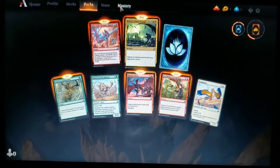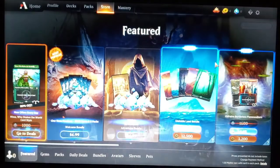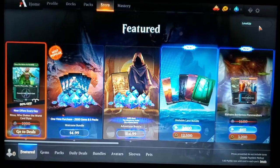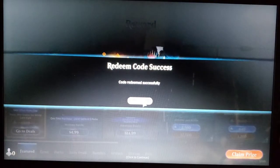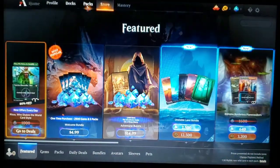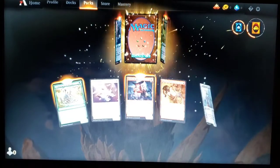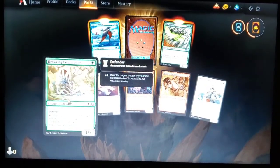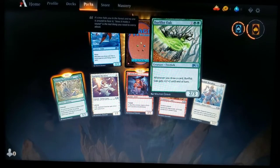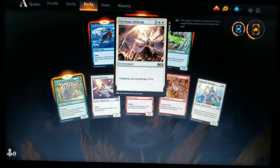That does it for all of our free packs. But there's one more thing I saw on the website — a level up code. Simply entering that gives us 2,000 experience and we claim our prize: a Core 21 pack! Opening it: Drowsing Tyranodon, Anointed Chorister, Hobblefiend, Furor of the Bitten, Makeshift Battalion, Burlfist Oak, Tide Skimmer, and the Glorious Anthem — creatures you control get plus one, plus one. Very cool card.